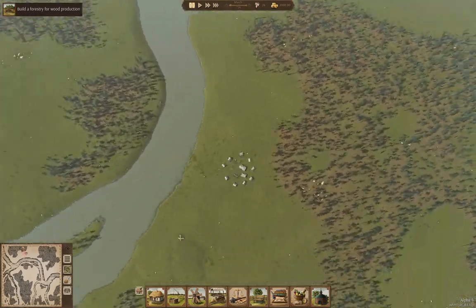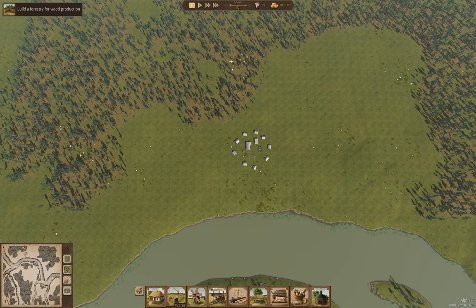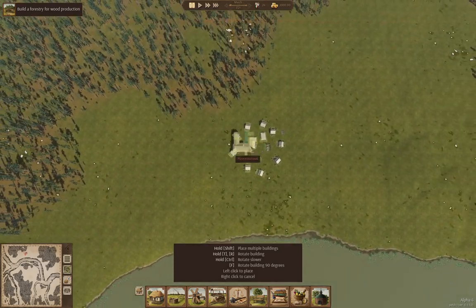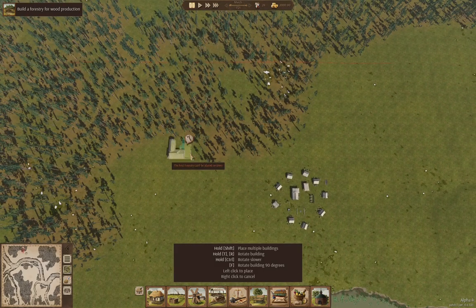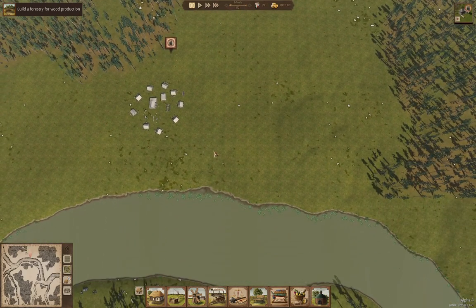We need to build a forestry, and you always have to build a forestry first — if you don't, your game fails. Now we're right at the edge of the map here, and I kind of like that idea. If we build against the edge of the map, I'm going to put the forestry right here. So we're going to put the forestry there.